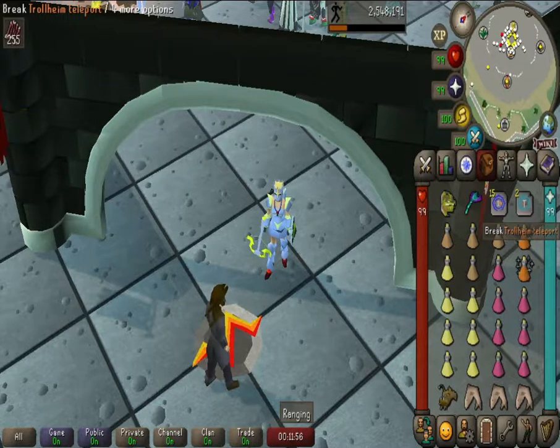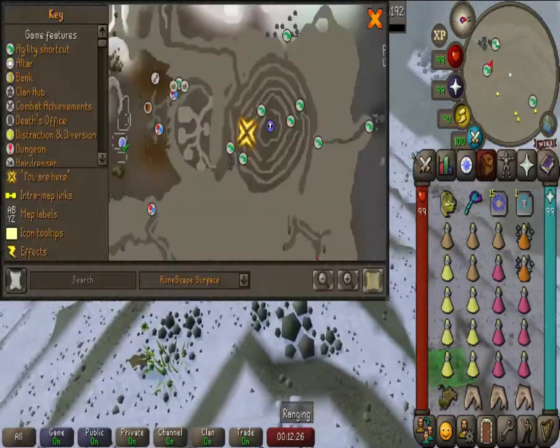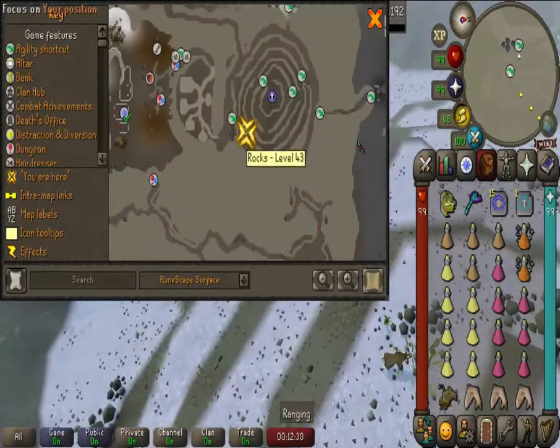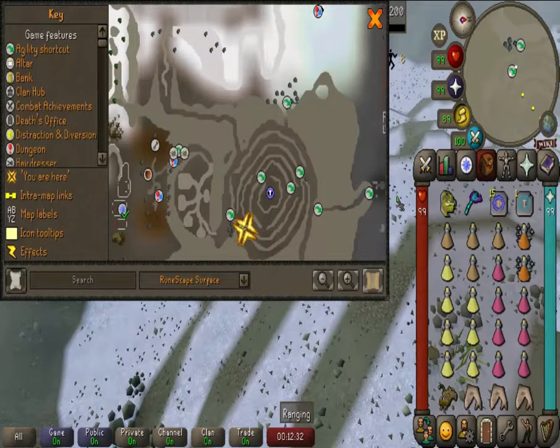You want to have two Trollheim Teleports — one to get there, one to revert back to your house teleport for the emergency escape. So other than that, let's get it. Once you get to Trollheim, you're going to want to run down these obstacle courses as it requires level 43 agility.